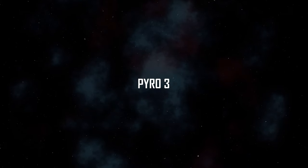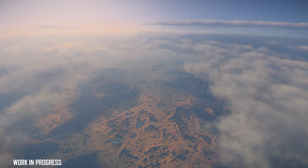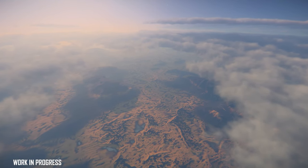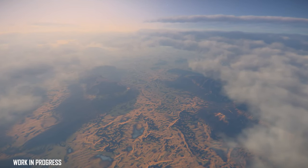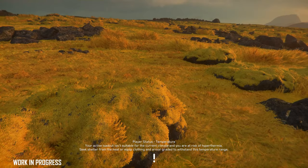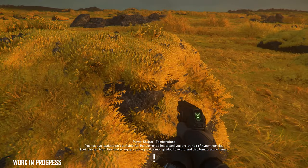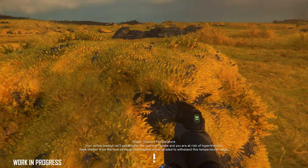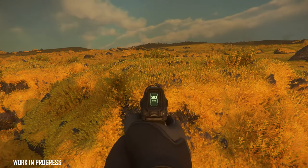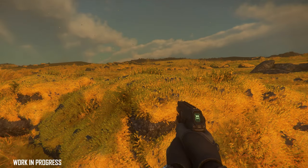Pyro 3 was the planet seen at last year's CitizenCon. Yellows and greens are contrasted with fantastic-looking clouds, and this area looks like it's got the best cloud implementation so far. Moss covers large portions of the planet. The biome is incredibly dense and lush — something that wouldn't have been possible a couple of years ago, showing how far Cloud Imperium's tech has come.